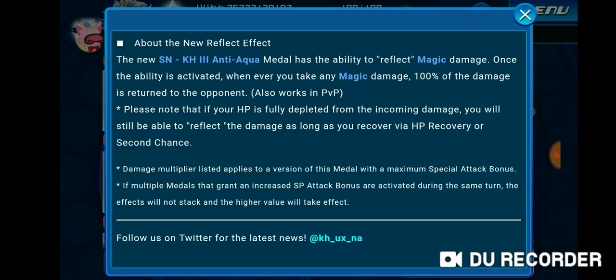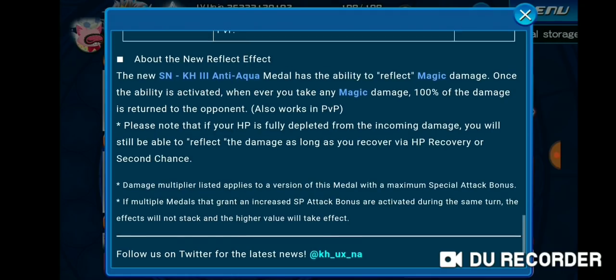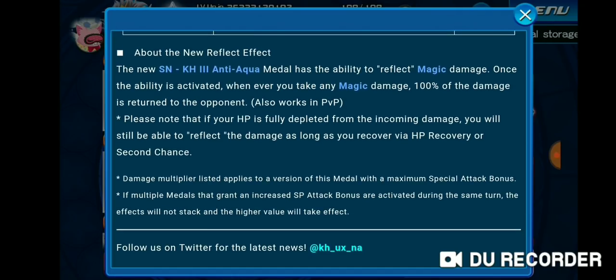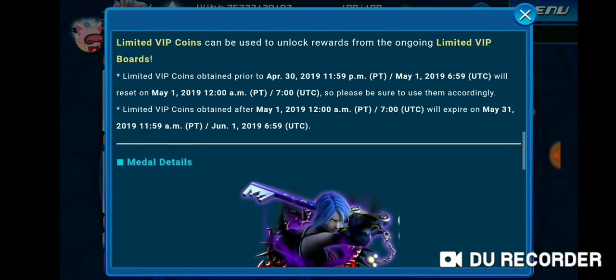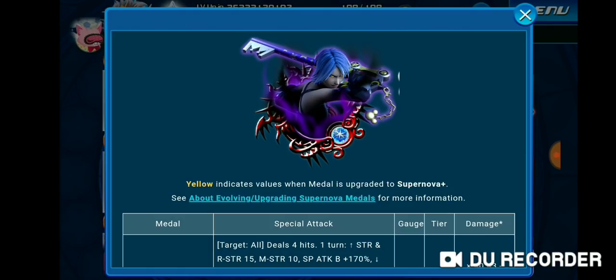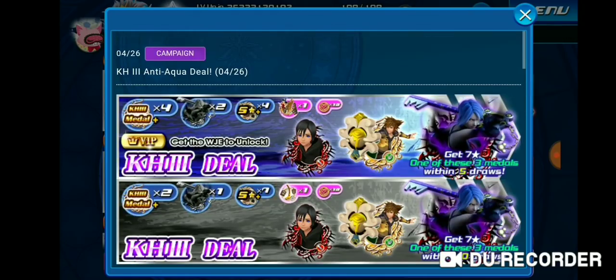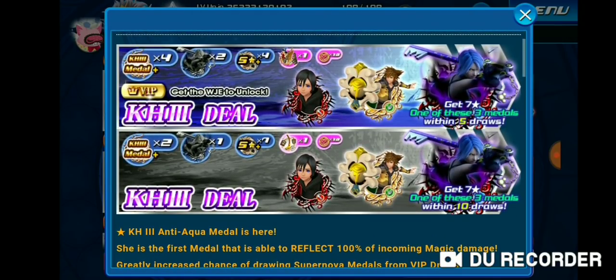Kind of cool. It's going to help in PvP a lot with protecting against Monzoras and other really good magic metals in the future. This is the first of the batch of Reflect metals, and it only affects magic-based attacks. I don't know exactly how it all looks yet because I'm a visual person — I really need to see it happen before I can tell you exactly how it works.